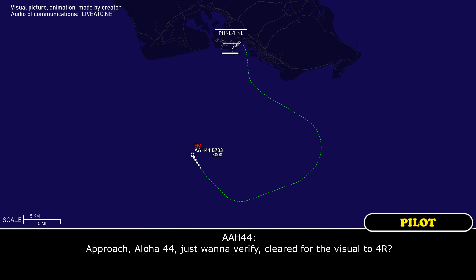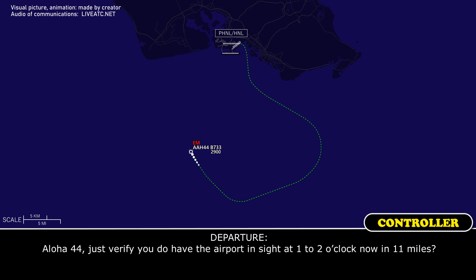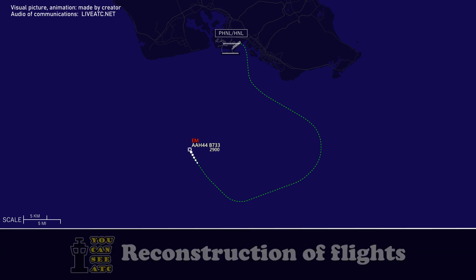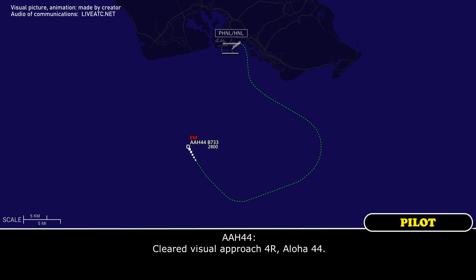Approach, Aloha 44, just verify I'm cleared for the visual for 4 right. Aloha 44, just verify I do have the airport in sight, 1-2 o'clock now, 11 miles. Aloha 44, thanks. Cleared visual approach runway 4 right. Cleared visual approach runway 4 right, Aloha 44.